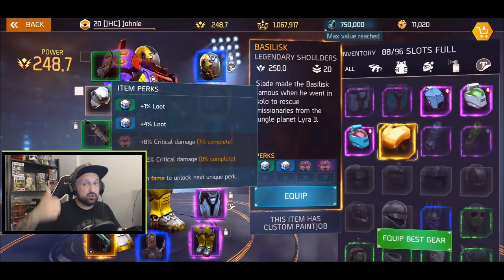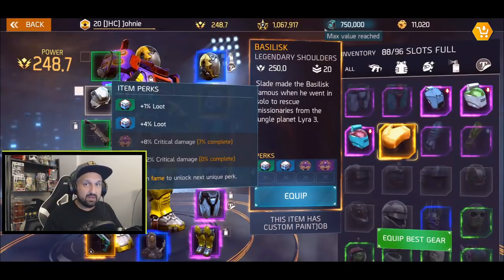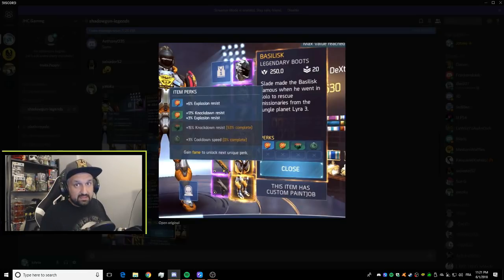So for the chest piece — not so great — but the shoulders are too good, you want them in your collection. Now let's look at the boots. Shout out to Yattoku on the Discord for sharing the screenshots. We'll see both sets: Basilisk boots and Invictus boots.